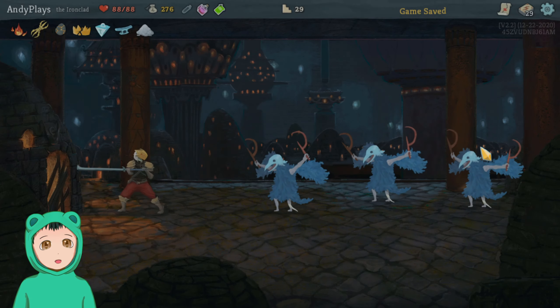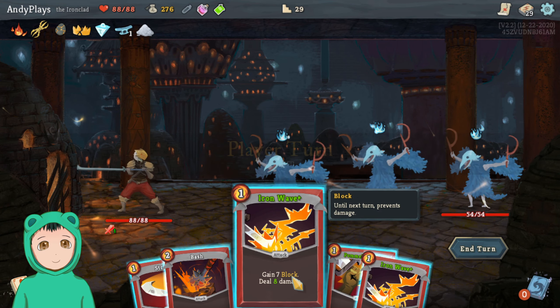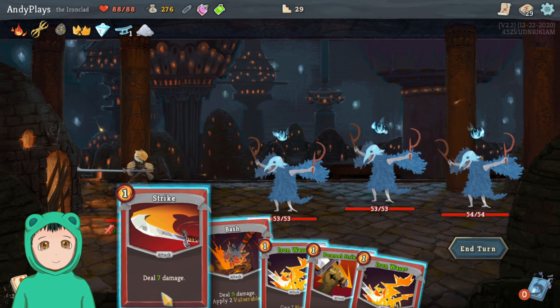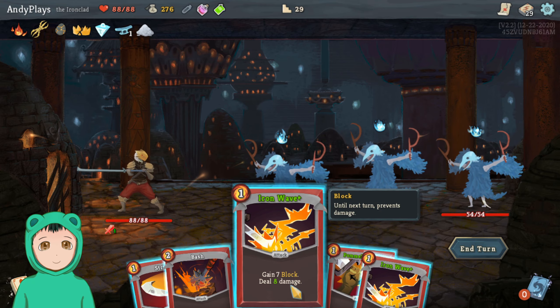Because with Perfected Strike that's well more than enough. Alright, Seeing Red — gain 2 energy. We're going through Act 2 pretty okay.